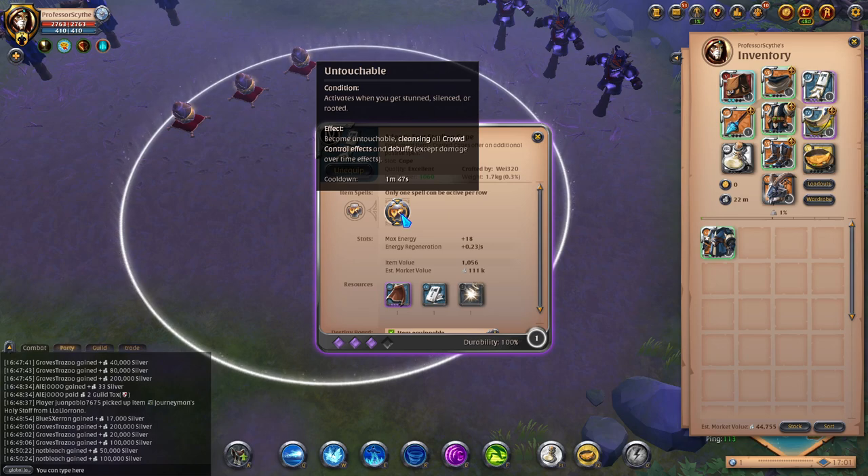Any type of catch, gank, or one-shot build that has to lock you down — this cape will save your life. A lot of times that's all they need: to lock you down that one time to get the kill, and this cape will save you. That's why I highly recommend running this cape.